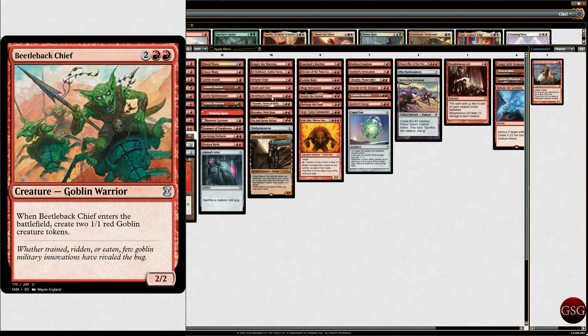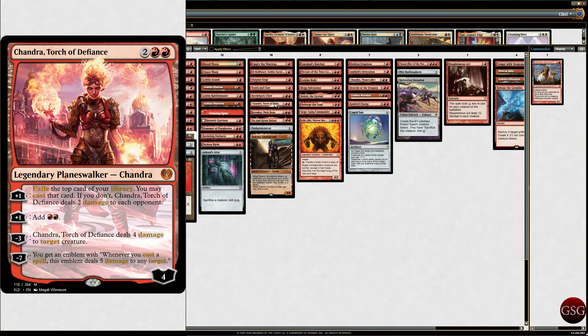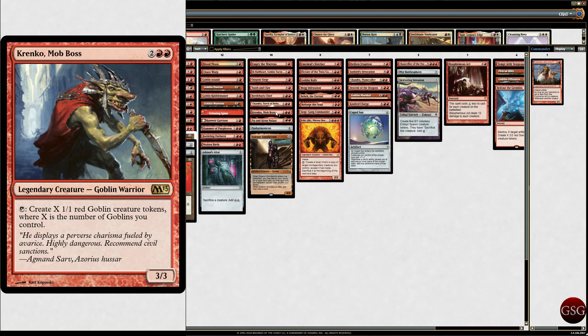Bugler Chief — Goblin Warrior. When it enters the battlefield, create 2/1 Red Red Goblin creature tokens. Chandra, Torch of Defiance — exile the top card of your library; you may cast that card, and if you don't, it deals 2 damage to each opponent. Or you make 2 Red Mana. Or it deals 4 damage to target creature. Her emblem is whenever you cast a spell, it deals 5 damage to any target. Chandra's just boss. And we've got Krenko — Krenko and Purphoros, they're like friends.